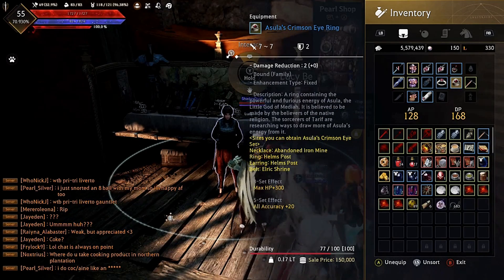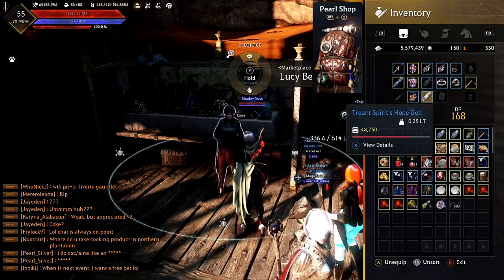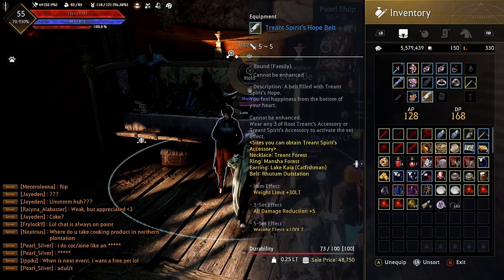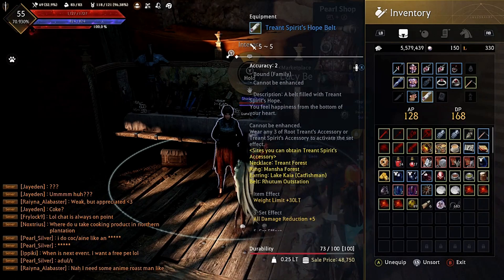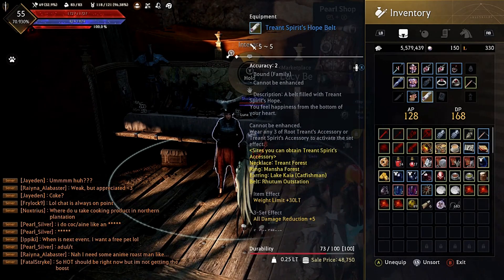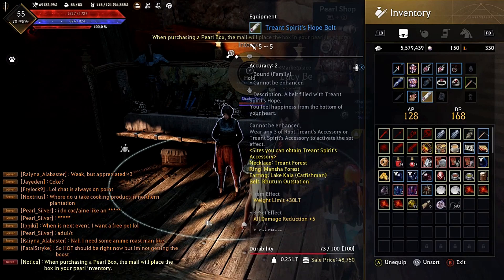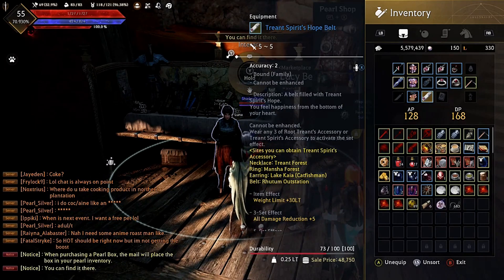The Oscala Crimson Eye set is probably one of the better options for certain classes since it gives both AP and DP. We also have the Treant Spirit's Hope Belt — at a three-set effect it gives weight limit plus 30, all damage reduction plus five, and an additional weight limit plus 100. These are all viable accessory options if you're not using the Ogre Ring or Witch's Earrings. For an AP-focused build, go for the Crimson Eye set; for a DP-focused build, look toward other accessories like the Ogre Ring.